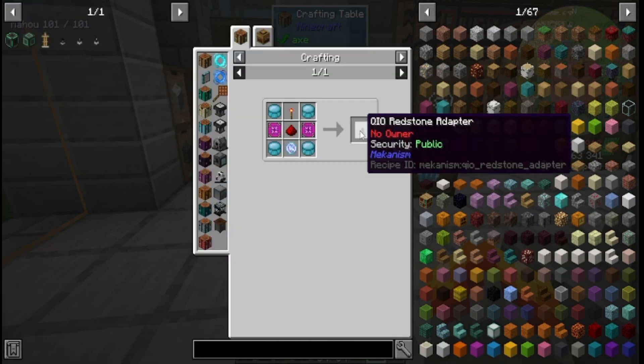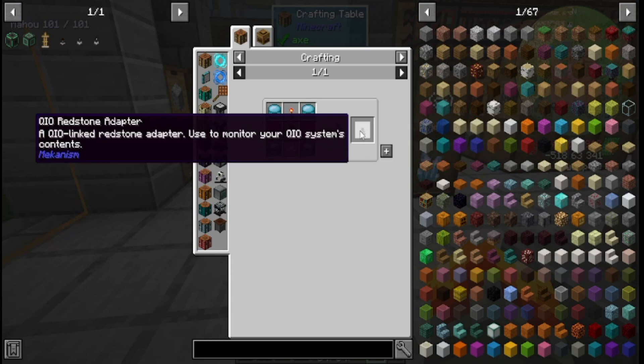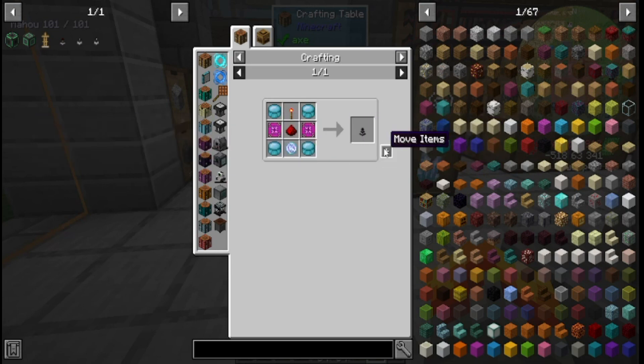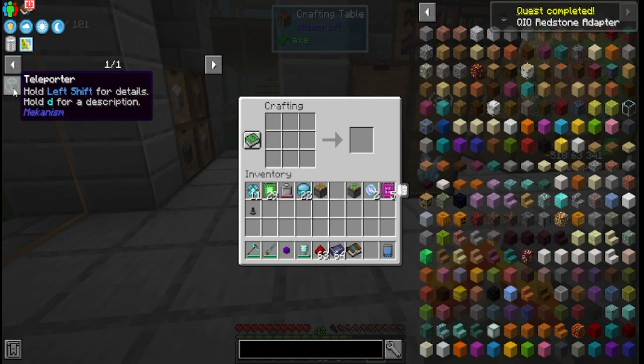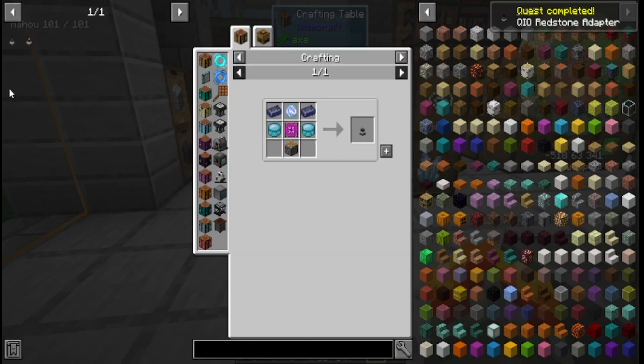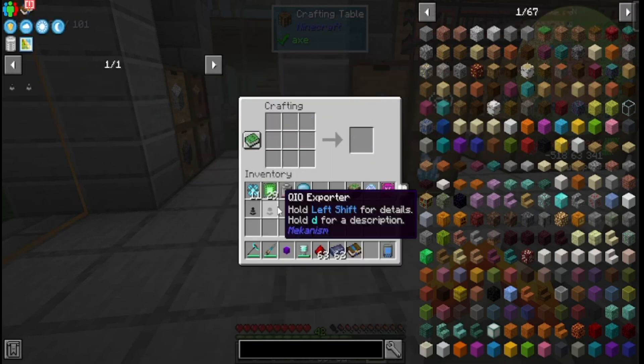So let's make the Redstone Adapter — a QIO link Redstone Adapter used to monitor the QIO system's contents. You just click on it, bam, and made it. Put that away. Also put these away too, I don't really need those anymore. And then the QIO Exporter. Bam. Made it.